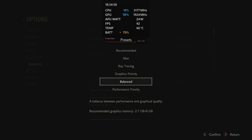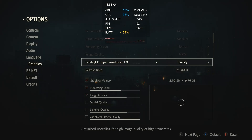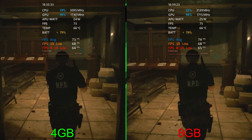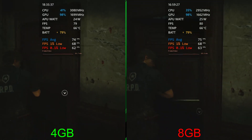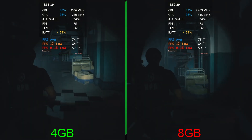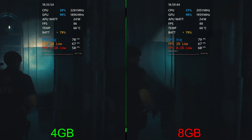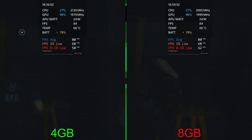The first game we have is Resident Evil 2 Remake. We're running balanced at 1080p with ultra quality FSR. We have 4 gigs on the left, 8 gigs on the right. Right now it's pretty close, about the same across the board, and this game runs extremely well — it's actually really impressive how good it runs.